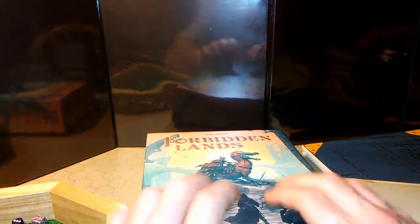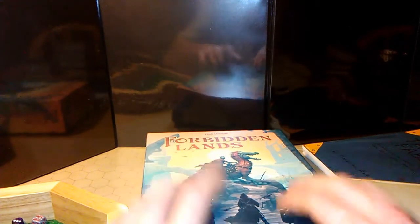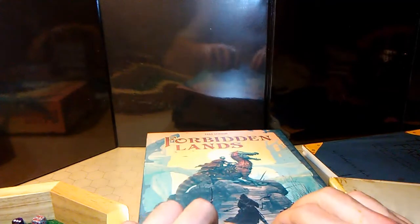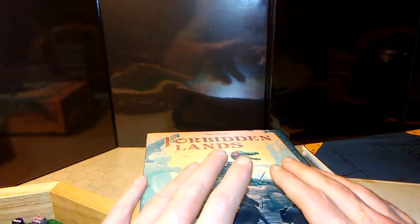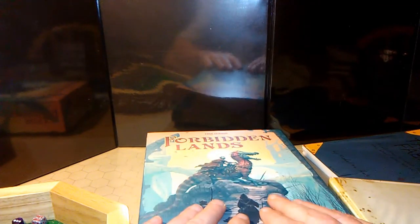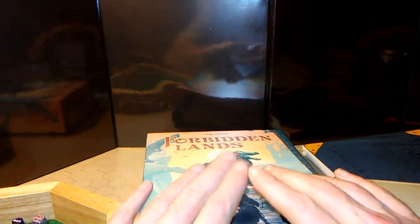Now that you've got your setting and you've decided on how to start, start off being the GM and create that starting point. I will be using Forbidden Lands because it has inside it three pre-made adventure sites: one for a village, one for a castle, and one for a dungeon. The game suggests you start at the village they created. I'm not going to detail that to avoid spoilers, but I decided I want my party to start in this village. This will be their home base and the start of their hex crawl.